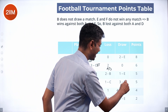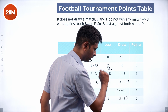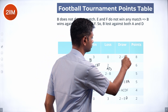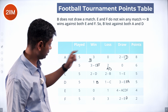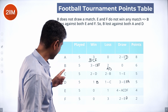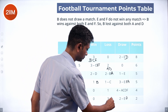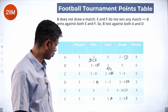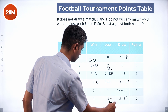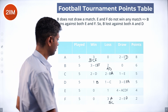D won only against B, lost to C, and drew with E, F, and A. A's other draw is with D. A won against B, C, and F. C lost to A, and F lost to A. F has lost to B and C. So B won against F (already noted), and C won against F — F sits in C's win column.